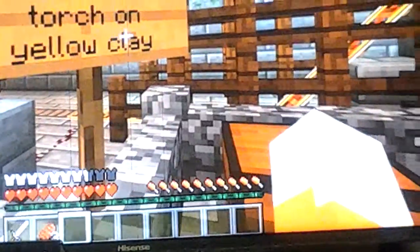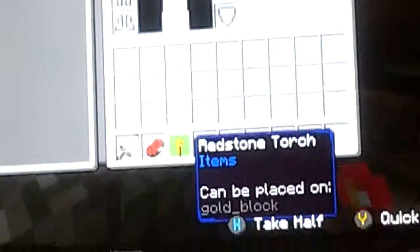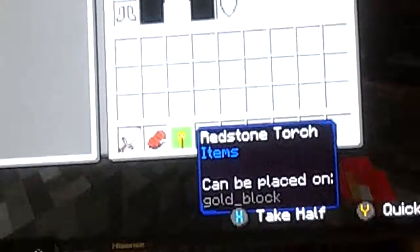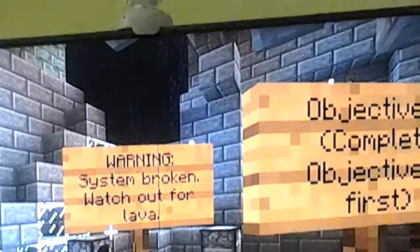Use a redstone torch on yellow clay - that's gold, that's weird. We got an item: redstone torch. You have been given a lever - can be placed on hardened clay. Place a lever on the red clay. Warning: system broken, watch out for lava.